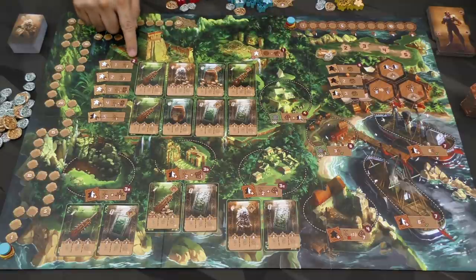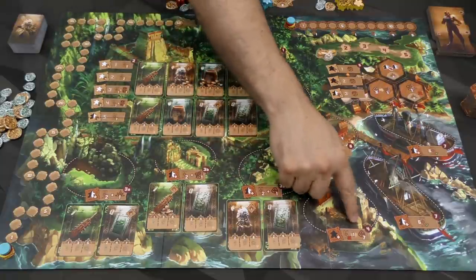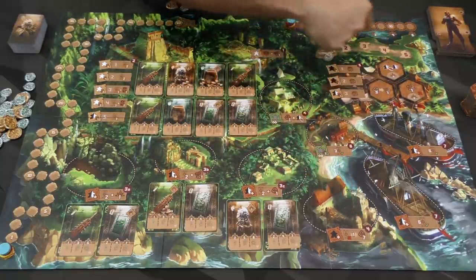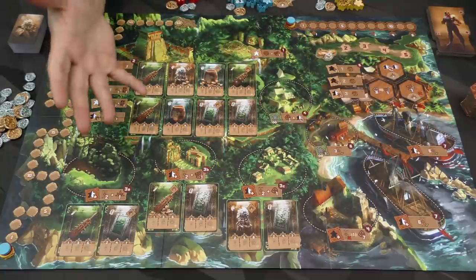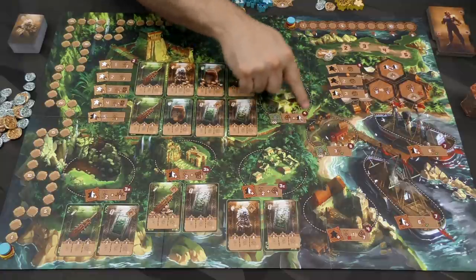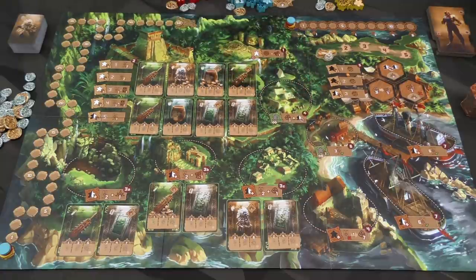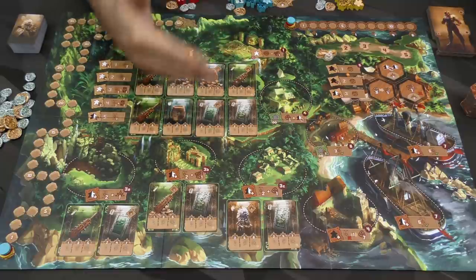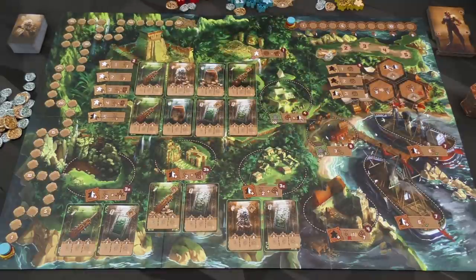So we have one, two, three, three A, three B, three C, four over here, and then five, six, and these two ships are seven. There's also this spot here that doesn't have a number — it just happens as soon as anyone goes there. And the final fourth phase is very simple: it's just getting the board ready for the next round.